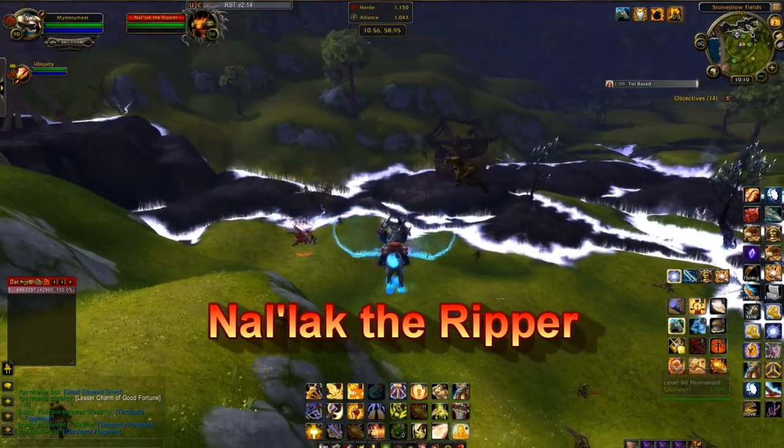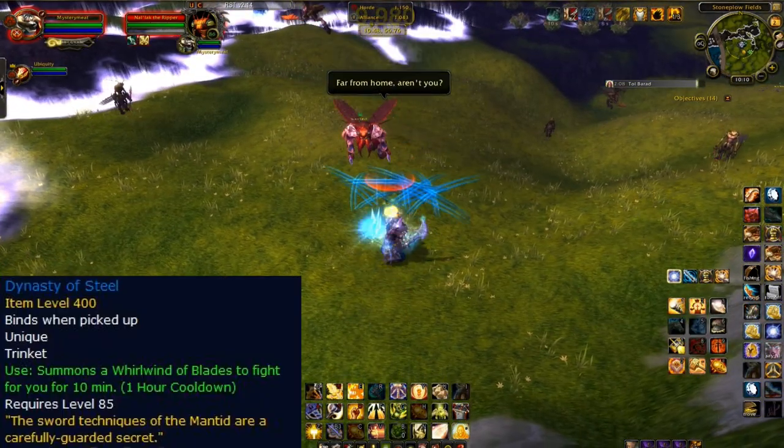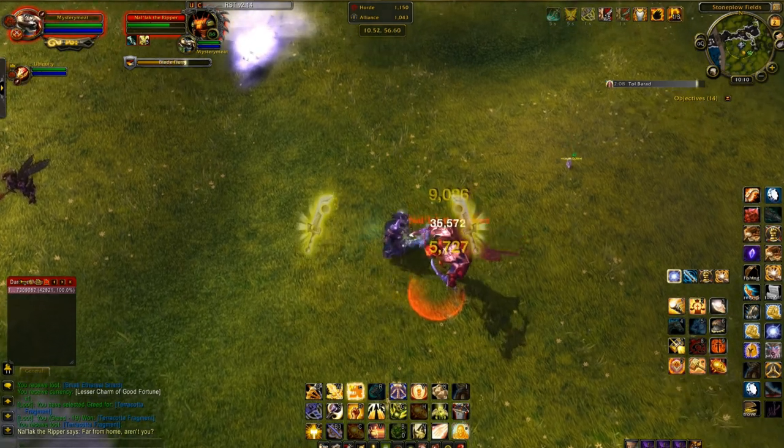Hey guys, this is Dan with another rare spawn. This one's a mantid — it's Snellac the Ripper and he's in Valley of Fallwinds. He has a chance to drop a trinket called Dynasty of Steel. It's actually pretty useless and I'd consider it vendor trash.